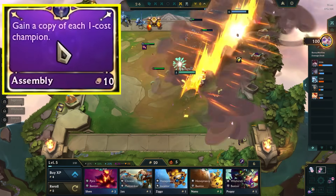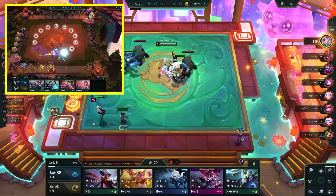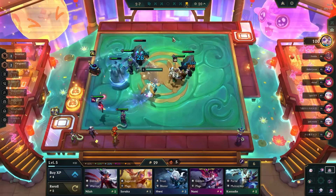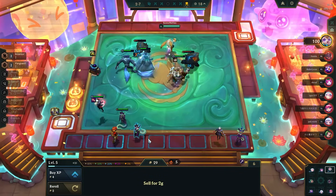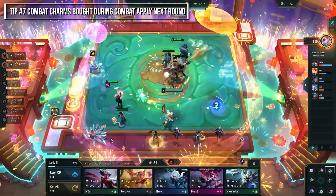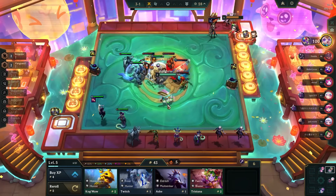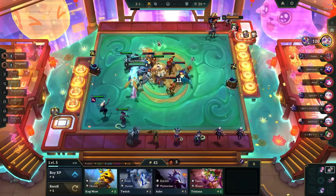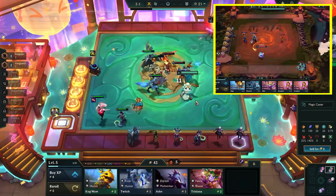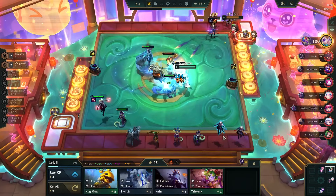For example, one charm gives you all the 1-cost units on your board — all 15 of them — and you have to run through in a semi-circle to collect them, which is quite time-consuming. Note that charms bought during combat are applied to the next round if they are combat charms, but non-combat charms generally apply right away. Before using any 'reroll shop to X cost' charms, make sure you buy whatever's in your current shop first, because items disappear after you click that button.